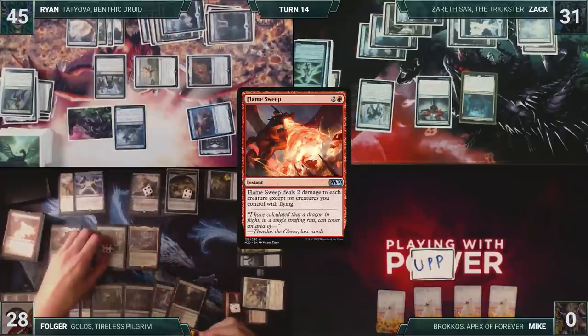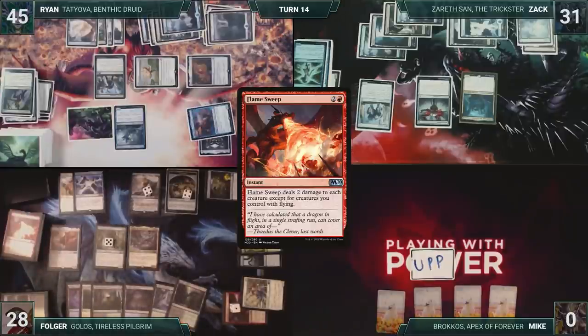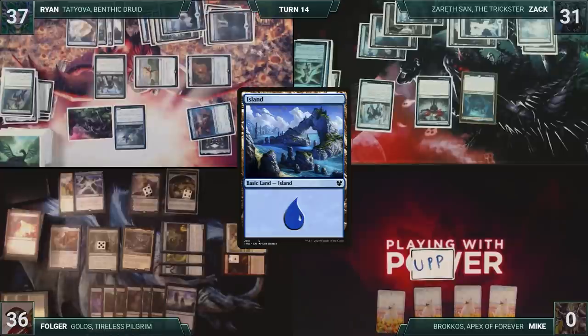Overgrowth Elemental triggers four times, and Folger puts four plus one plus one counters on it, and gains eight life due to Angel of Vitality. Ryan then takes eight. In his second main phase, Folger plays an Island for turn, and passes to Ryan.